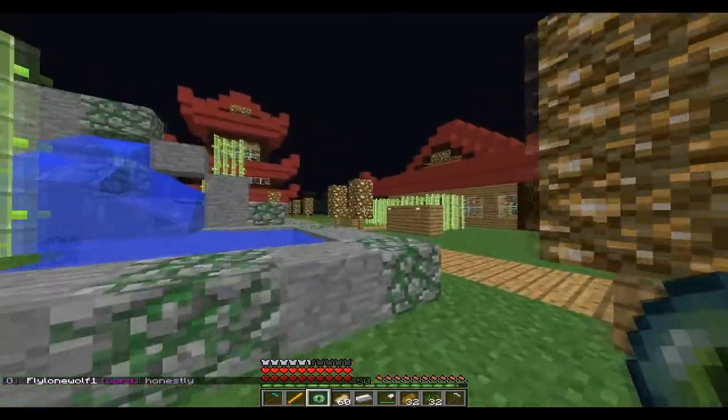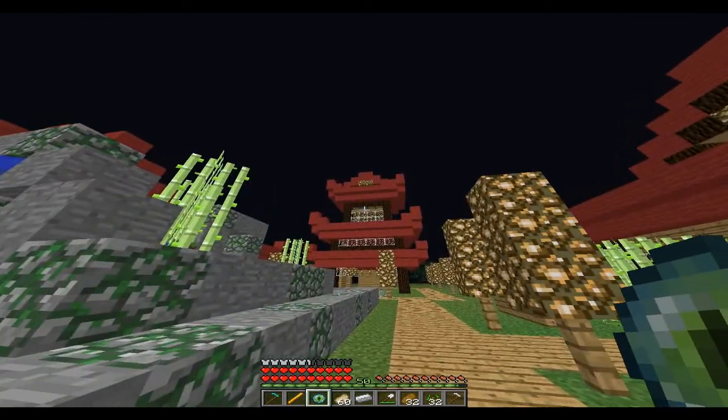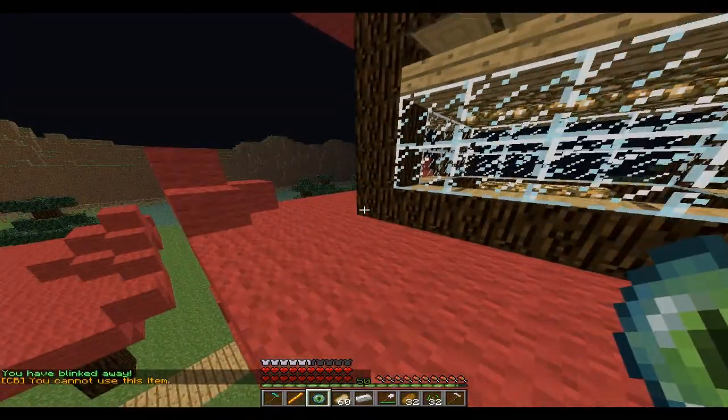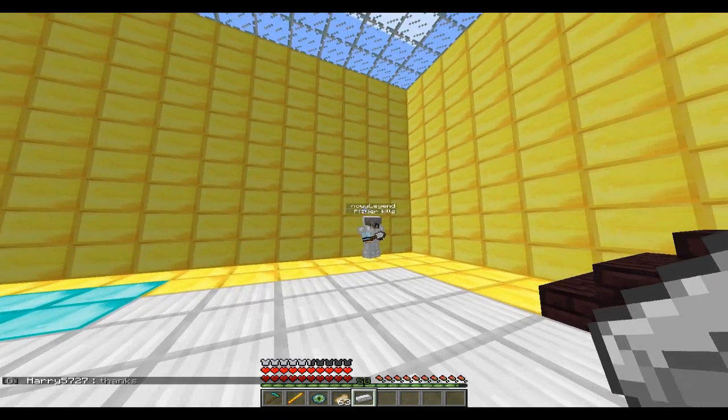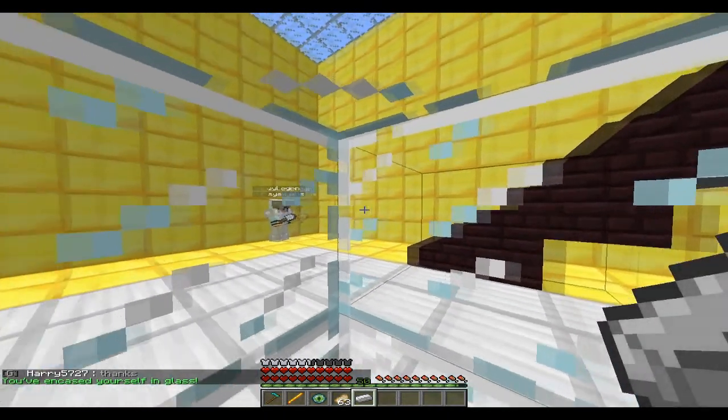Blink is activated by right clicking with an eye of ender. This allows you to teleport up to 20 blocks away. This is on a 20 second cooldown.